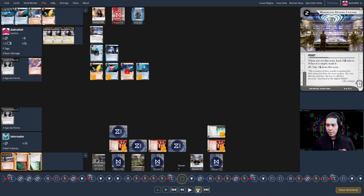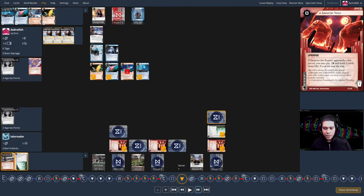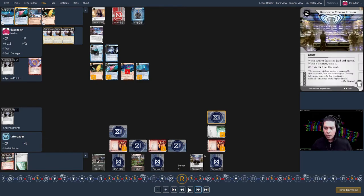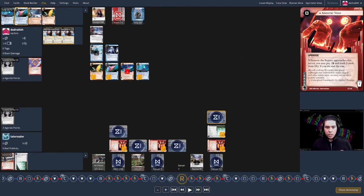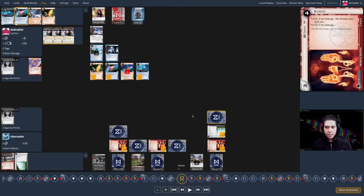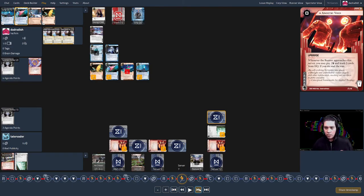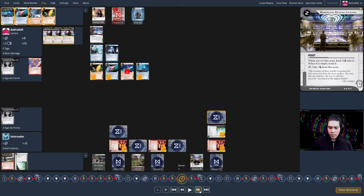Corp turn nineteen: draws to start, installs Diviner over server twelve — I can tell this is going to be the scoring server. Then takes some money off Regolith. I want to see what's in HQ with Docklands Pass — it'll yield two credits. Since I don't know what the ice on HQ is, I run Archives a few more times to build more Penny Shaver and Leech tokens. I take Penny Shaver money third click, then run HQ last click — Whitespace gets rezzed, I have a great breaker for it, break for one credit, and get through.